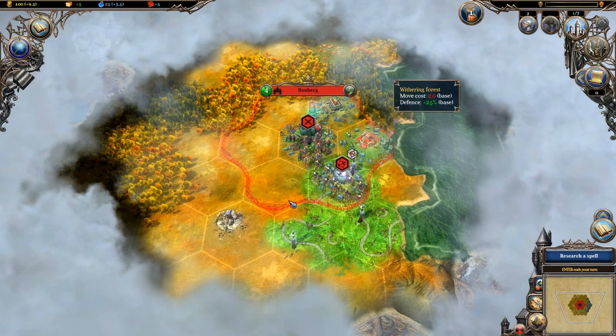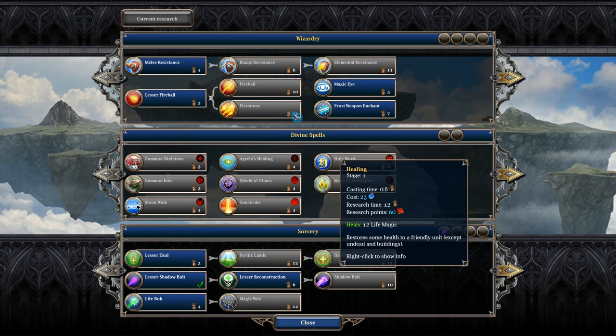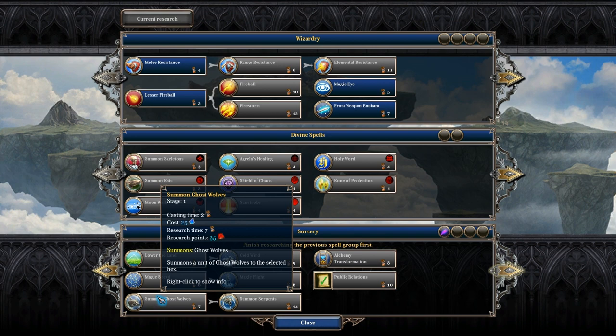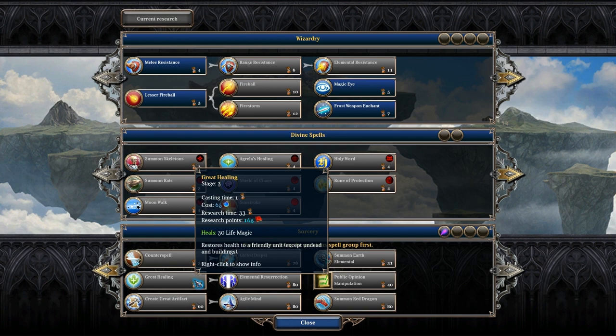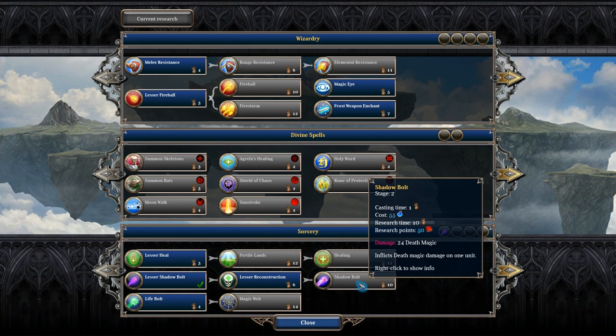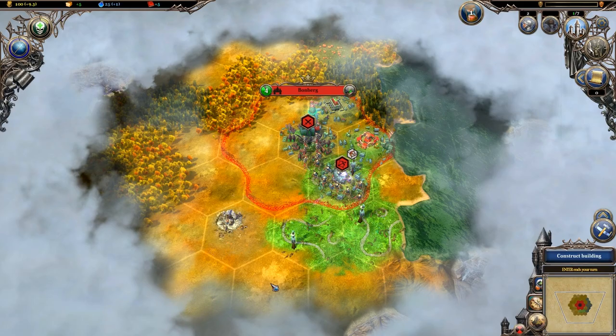We need to get our spell research going. We already have some spells in Sorcery. There's Wizardry, Divine Spells, and Sorcery to research from — it's essentially a research tree where the further down, the better. We want to head towards Shadow Bolt, but first let's pick Lesser Reconstruction — it restores health to a friendly non-living unit, so undead and buildings. This will be our Heal spell for undead. We already have Shadow Bolt. Lesser Reconstruction takes six turns to research.